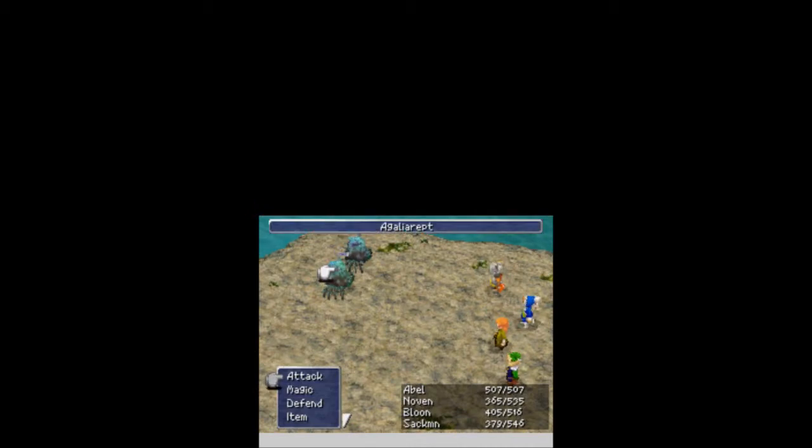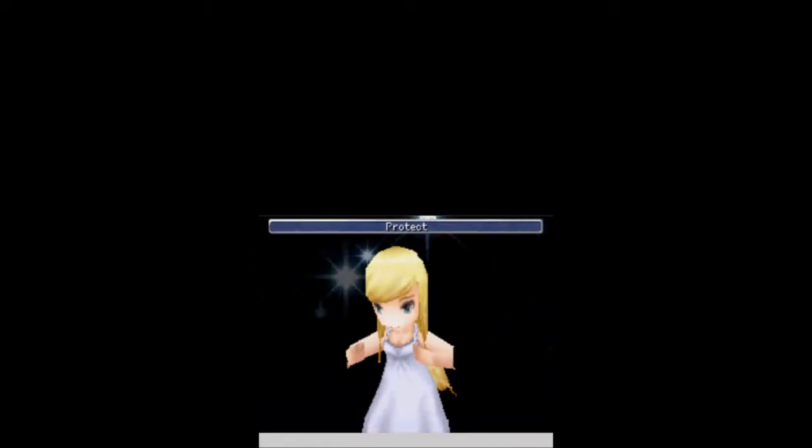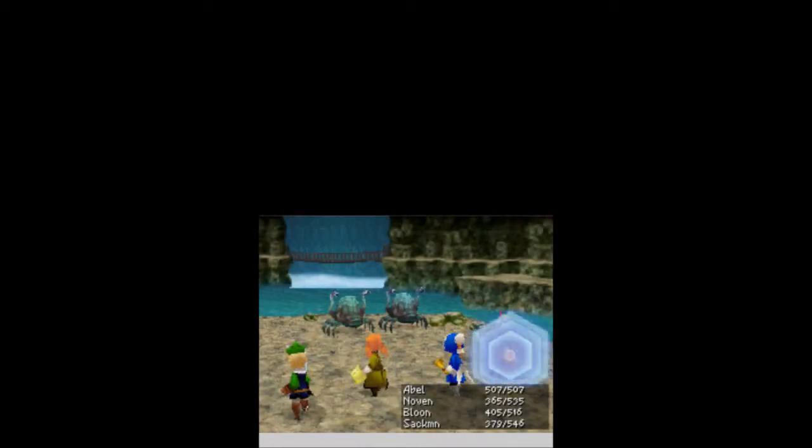We've got crabs — a Galea Reptile? They're crabs. Aria comes in; I forgot to mention that Aria is here. She casts — she goes between Cura and Protect. It's mostly Protect though. I think this is the fourth Protect I've gotten, as opposed to one Cura.